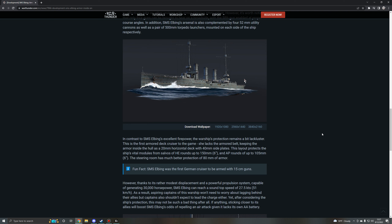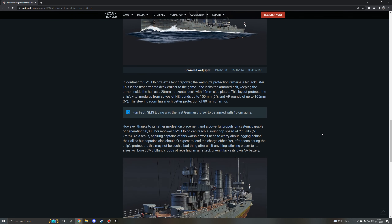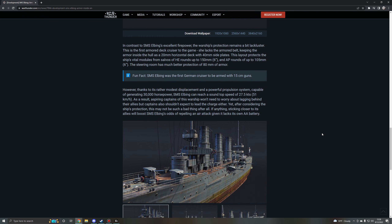Upon obtaining this ship, captains will immediately take note of the much heavier firepower when compared to most German destroyers. Instead of 12.7cm guns, captains now have access to eight of the much more powerful 15cm guns, enabling them to not only deal greater damage to smaller vessels, but also to effectively take on other cruisers with armor-piercing ammunition. However, only four guns can be brought to bear on a broadside, with a fifth gun enabled at proper course angles. SMS Elbing's arsenal is also complemented by four 52mm utility cannons as well as a pair of 500mm torpedo launchers mounted on either side of the ship.